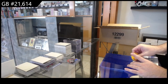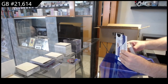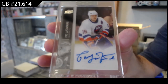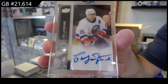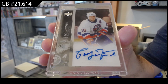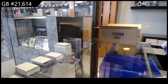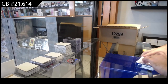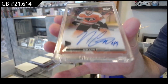Two more — come on baby, let's get something cool. Need something a little bigger than the canvas and the Luke. We've got a base auto of Pat LaFontaine for the Islanders — he could be a rare one potentially. One in twenty, so on average close to one per master. Thank you for giving the updates, I do appreciate it. And we've got a base rookie auto of Noah Cates for Philly — there she goes!